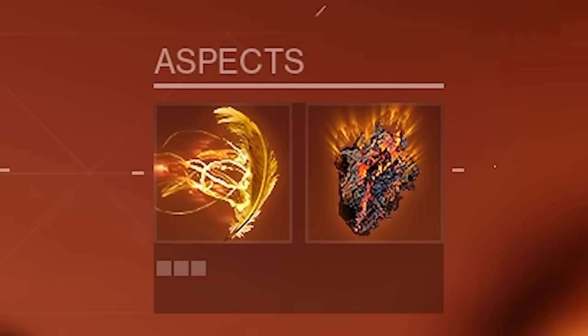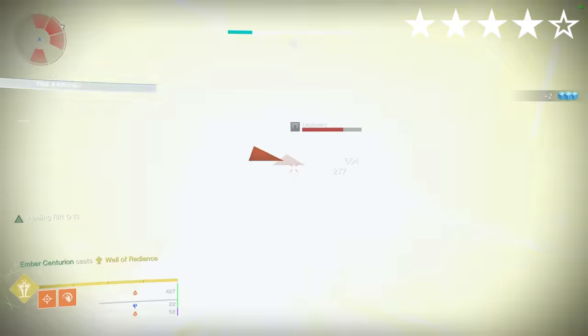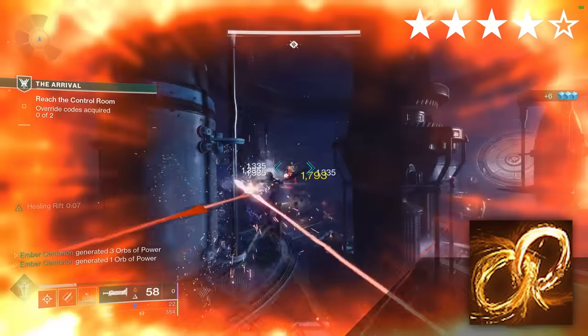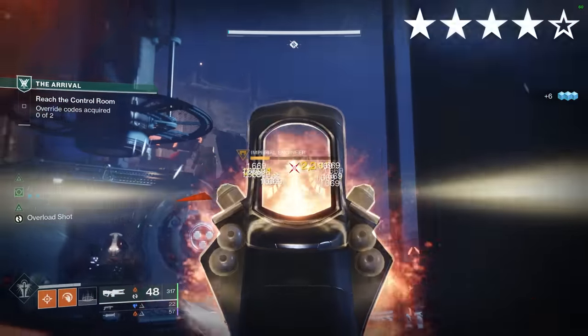Phoenix Protocol. Solar. Aspects: Icarus Dash, Touch of Flame. Fragments: Ember of Torches, Benevolence, Mercy, Singeing. This is a pretty solid Nightfall build. Kills and assists while standing in your Well of Radiance give you super energy back. Increased ability regen when using your melee ability to make allies Radiant. Not too much else to say here.